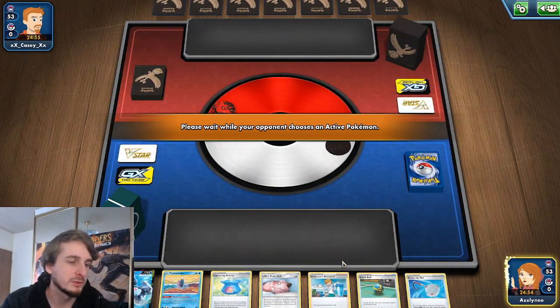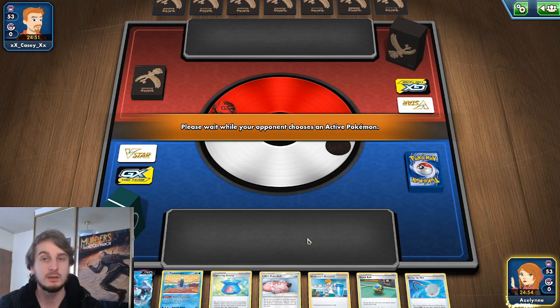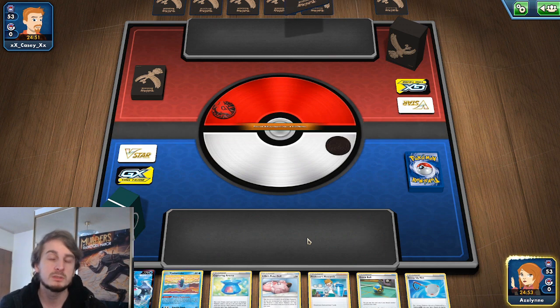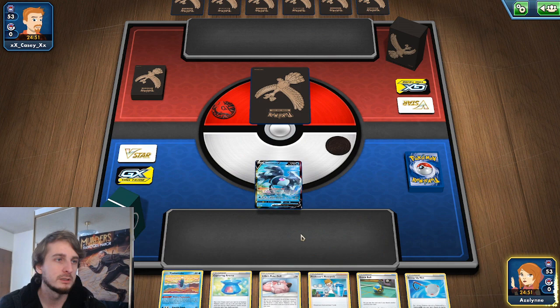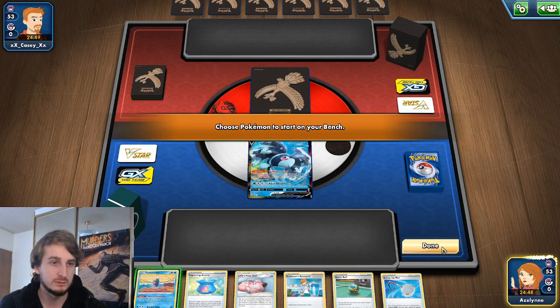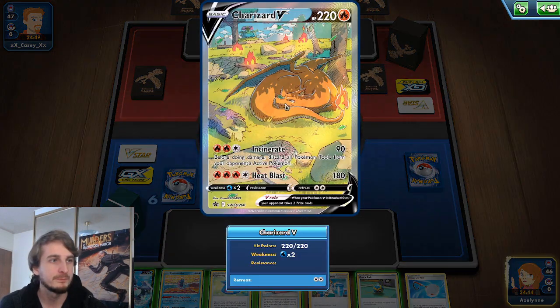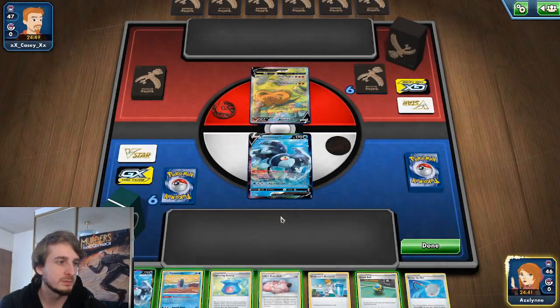I pretty much always want to go first, because there's a small advantage: if they have a Pokemon with really small HP that they're hoping to evolve quickly, I can poison it and be dealing damage to it before their first turn, which is going to hurt a lot. So this Charizard V has 220 HP.